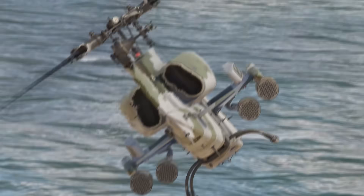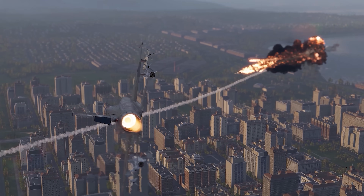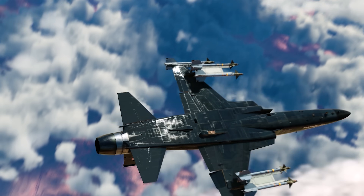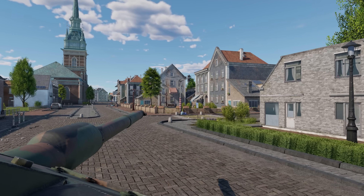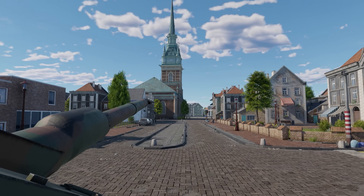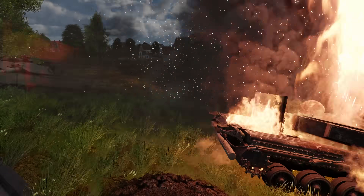War Thunder has just now received the new Alpha Strike update with a plethora of new content, including Hungarian aviation, as well as gameplay and visual improvements. War Thunder looks absolutely beautiful and plays as smooth as it ever has with this new update, which is exemplified by the alluring new map North Holland, allowing you to take your tank and aviation skills into complex urban settings.